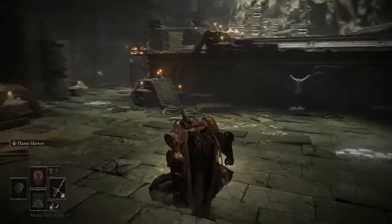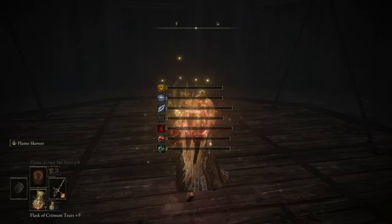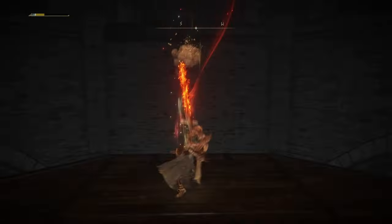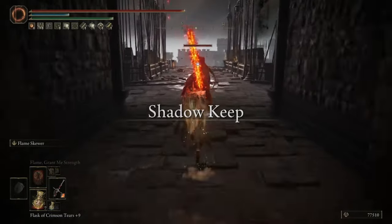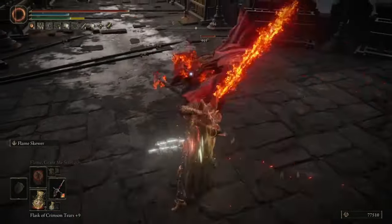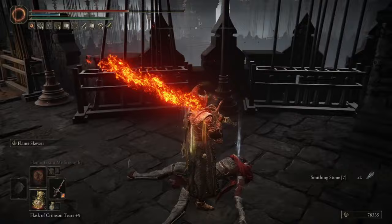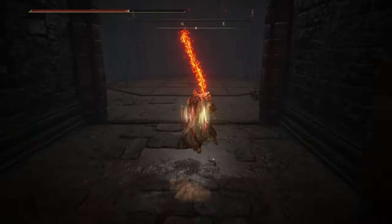Now lastly, I will show you how to get both the Ash of War and the weapon. The sword has a chance to drop from the fire knights that wield it. The best spot to farm it that I found is from the Stormhouse first floor Site of Grace. From there, go down the elevator and there is a knight at the bottom that can drop it. He is pretty strong, so make sure you cast all of your buffs while you are going down the elevator. If the knight doesn't drop the sword, go back up the elevator, rest at the Site of Grace, and repeat this cycle until you get it. I personally got it on my third kill, so it might have a good drop rate, but I'm not certain.